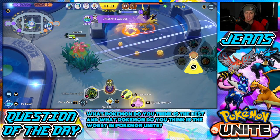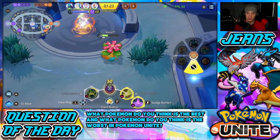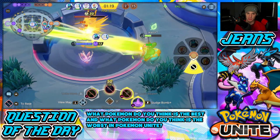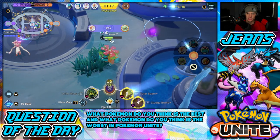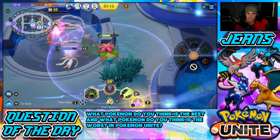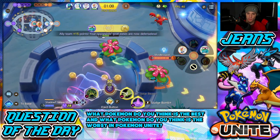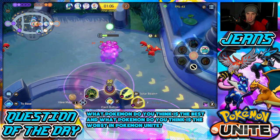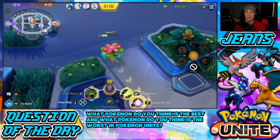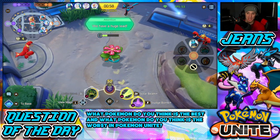I'm going to try to get some of this Drednaw but I'll play right here in case they want to push through, which they are going to do. Tossing Sludge Bomb there so that opposing Venusaur doesn't push through, then finishing off these skills. Did we get that? We did indeed. Tossing this to keep them back and Eject Button so I'm not slowed down. That's GGs — we get the Zapdos kill! Wait, there's a Lucario over there...